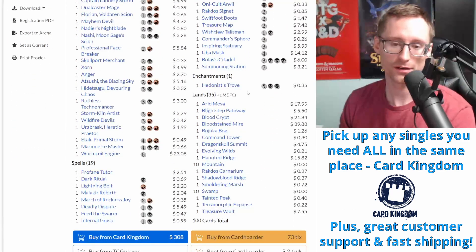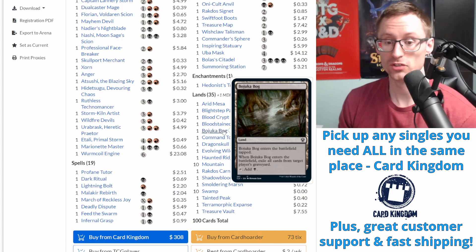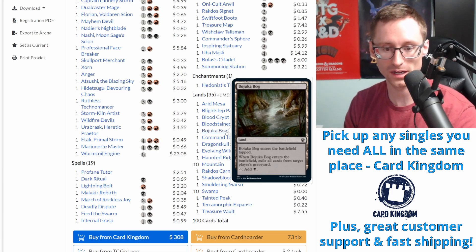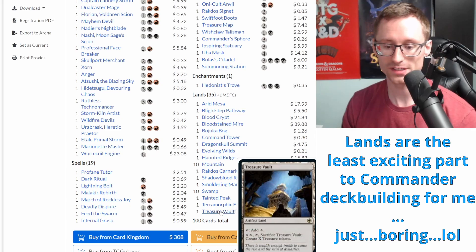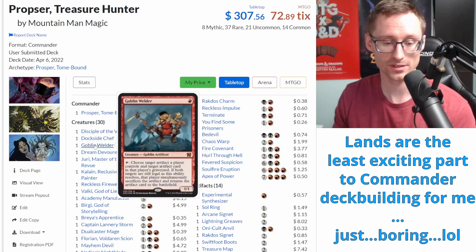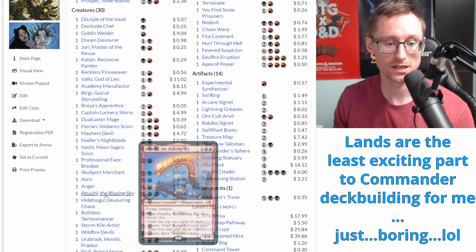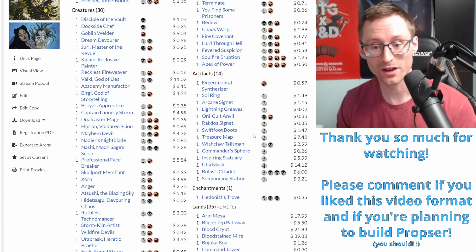For lands, just play whatever you got - fetch lands, shock lands, basics, whatever. Don't forget about Bojuka Bog; throw two or three in all your black decks, you should always have a copy. Treasure Vault is really good for this deck because it helps make treasures in a pinch. That's kind of it - Prosper: exile stuff, make treasures, find synergies with treasures or artifacts going to the graveyard. I think Prosper is a super fun commander. I've yet to play a game with it and not have a good time - I've even found ways to take myself out so opponents couldn't.